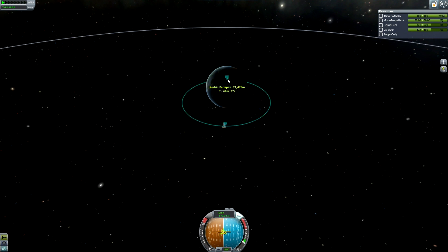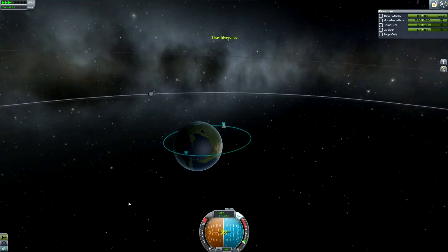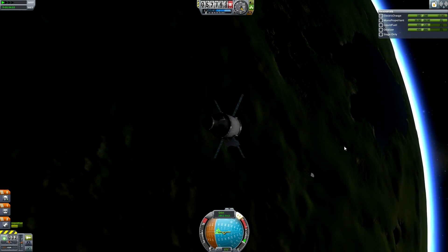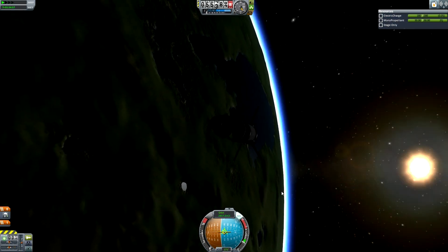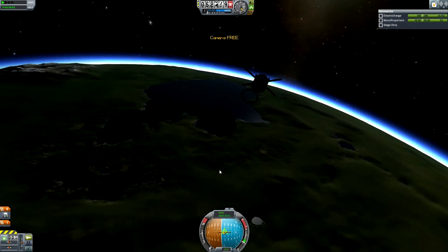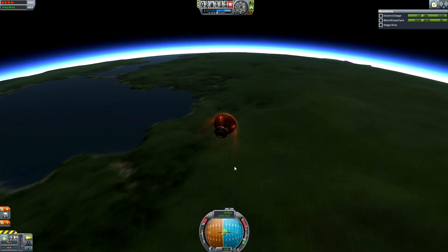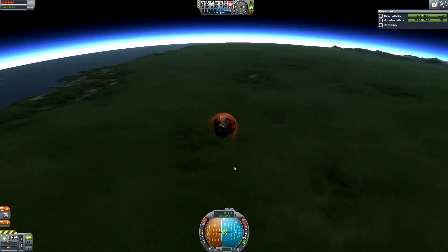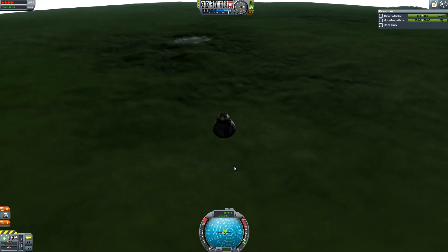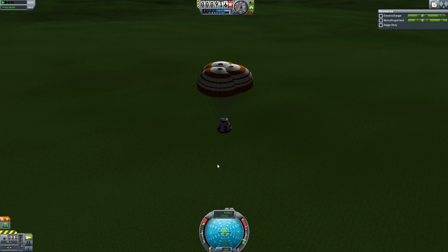The Space Launch System that NASA made is called the SLS. You can see in the video that I took this thing out to quite a high orbit, and that was because in the test they're doing they're actually going to be testing the radiation shielding, so that when they send humans up and they go through the radiation barriers held in by the Earth's electromagnetic field, it hopefully won't kill the humans. Then they take it back down, and the other thing they're testing is the re-entry heat shield — apparently it's going to reach 80% of the temperature it would reach if it was coming back from the moon, so it goes quite far out to reach that kind of speed and temperature.